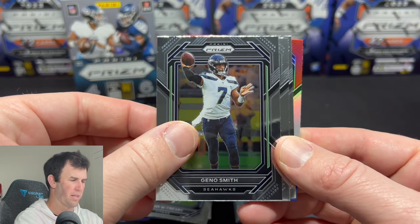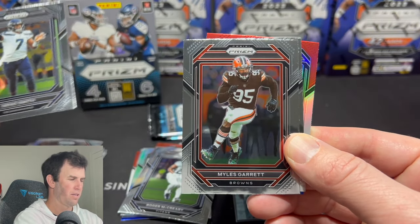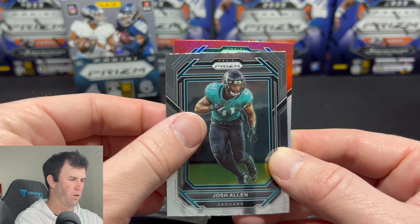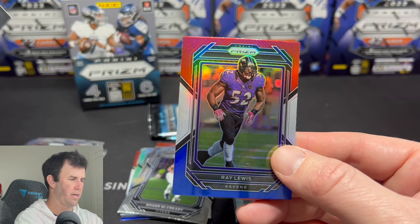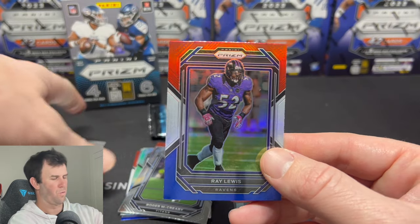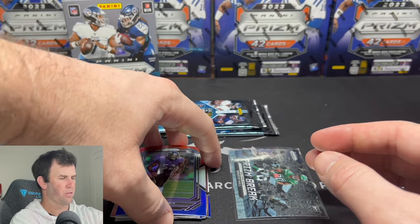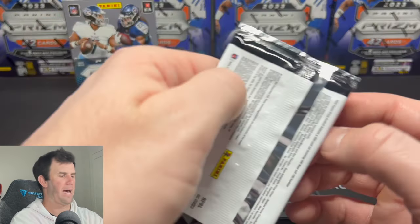We do have a red, white, and blue — that is going to be the last card in this pack. No rookies, three base. Is our red, white, and blue a rookie? It is not. And that's Ray Lewis — Ray Lewis on the red, white, and blue. We are down to our final two packs.